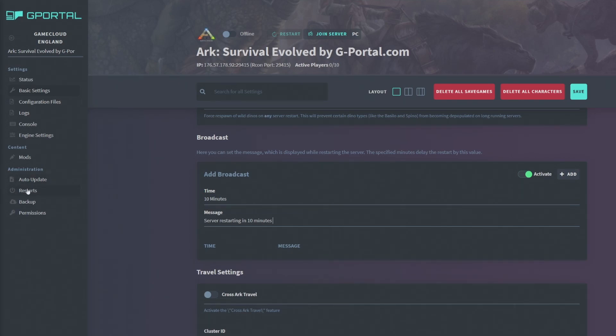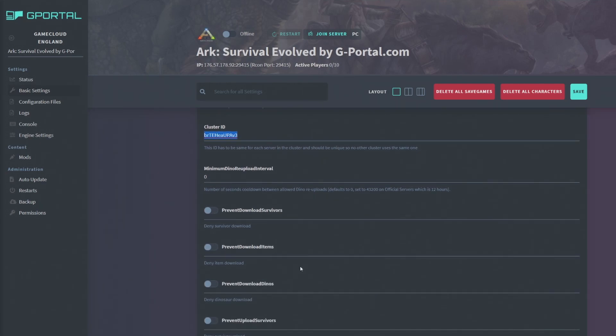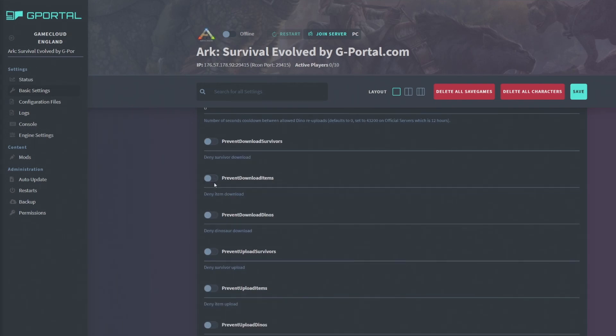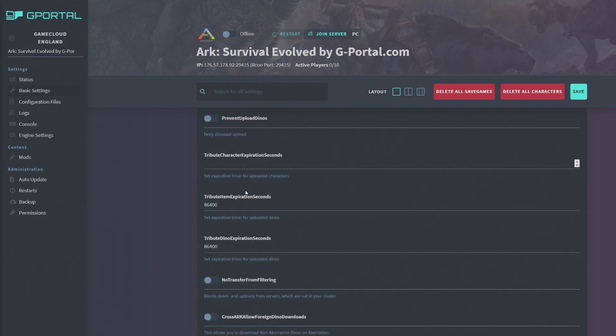Cross ARK allows you to run a cluster with multiple servers. Enable it and type in a unique identifier across all your servers so they can see each other and players can transfer between them. There are travel settings here — you can prevent downloading or uploading survivors, items, and dinos between servers.